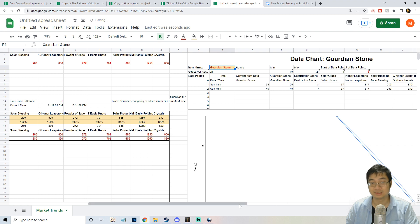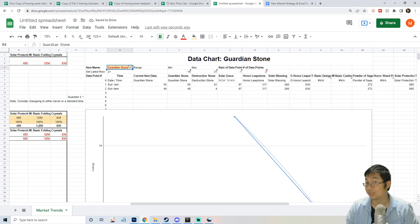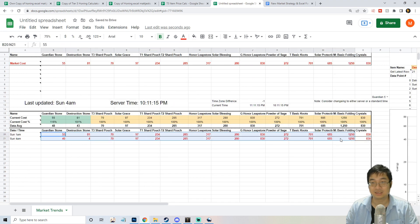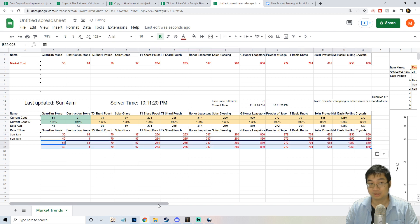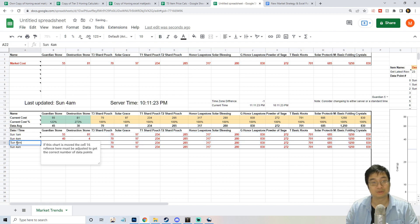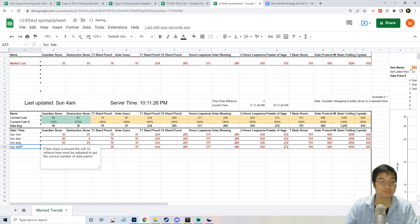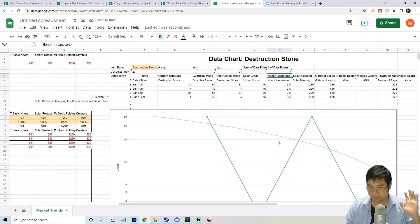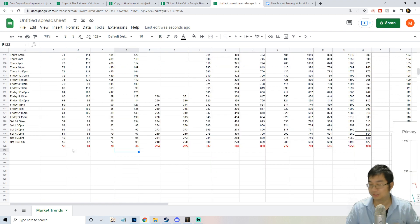The more data points you enter, the more reflective the graph will be. Make sure you enter dates correctly so the timing is accurate. You don't have to do this all the time — even once a day builds a nice trend for your server. With four points of data, for example, I can change the setting to four and get a better summary. Tracking exact prices on your server is very important for an accurate reading of the market trend.